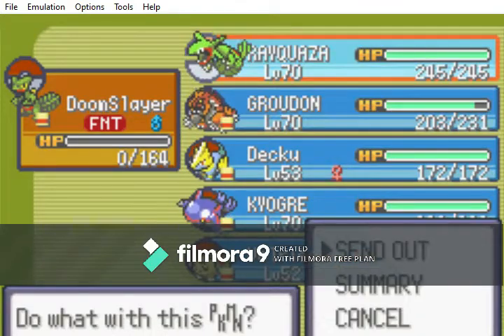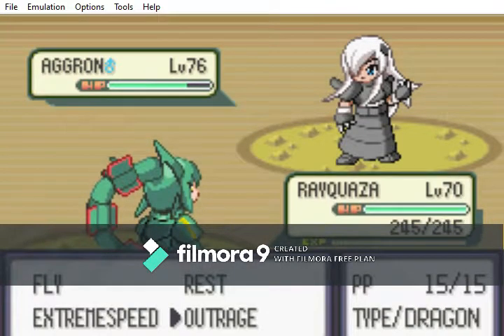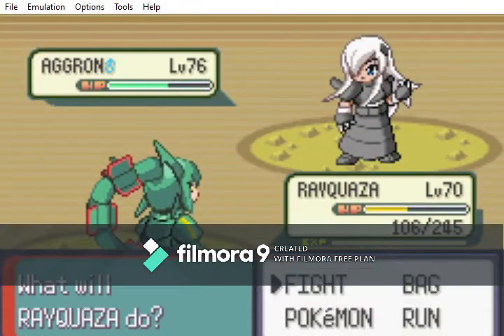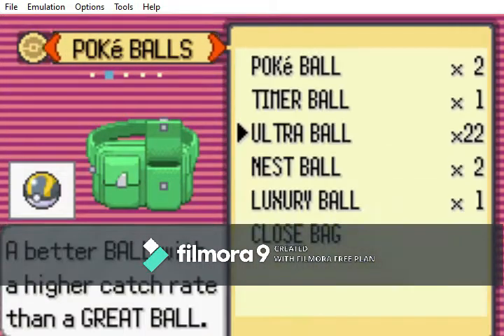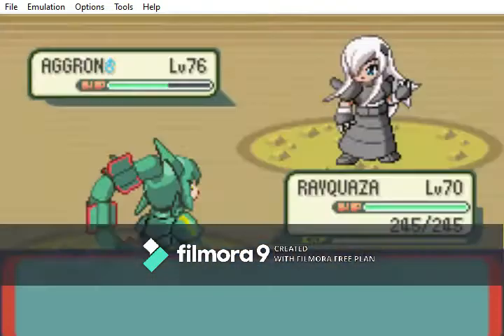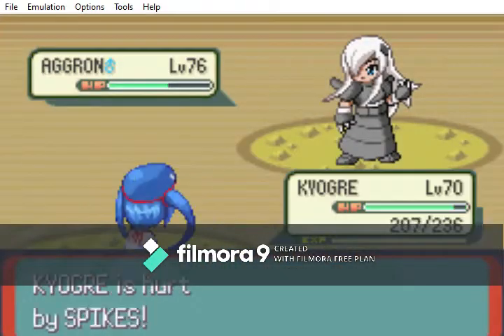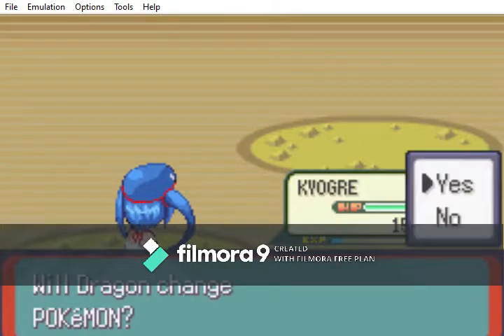I'm thinking Rayquaza. Just so we can see the limitations to what it can do. You see how much damage that does though. The question is do we keep Rayquaza in? Yeah, let's keep Rayquaza in but heal it up first. Where the fuck are my Ethers? Right there — I went right past them. I noticed Dragon Claw — I didn't realize that. Cradily. I believe Cradily is a Grass-Rock type, so it's a bit awkward to deal with.